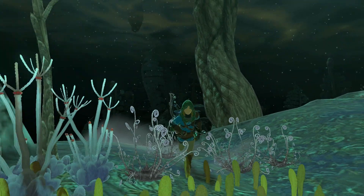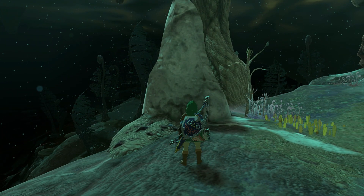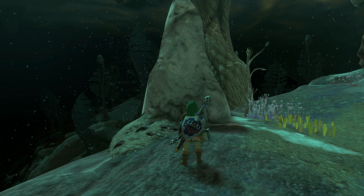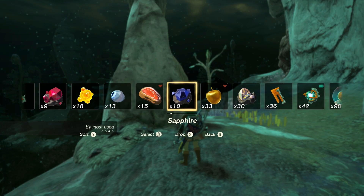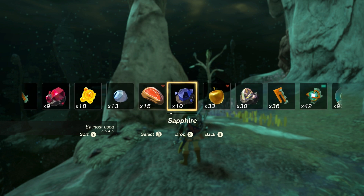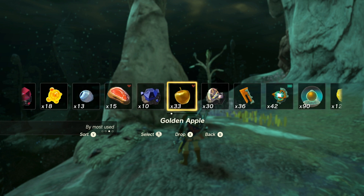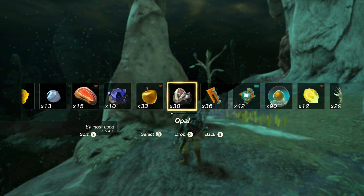All right, once you're here the only prerequisite for this glitch is that you have a three-shot or five-shot bow. As long as you have a three-shot or five-shot bow and some kind of item that will cause some kind of explosive or radius damage — opal, a sapphire, a red chuchu — really anything will work.